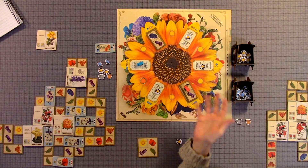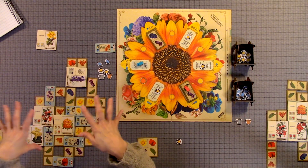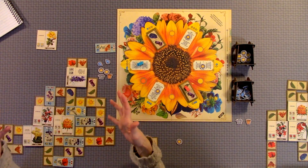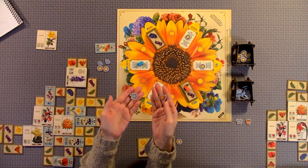The game continues until four of those petal spots are empty. Then everyone counts their prestige points and the highest player wins. The watering can and flower pot are worth two points at the end of the game if you don't use them.